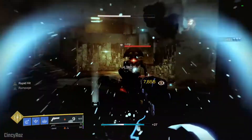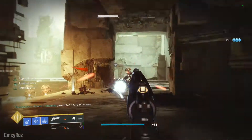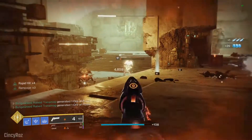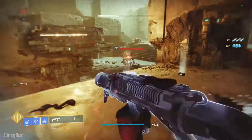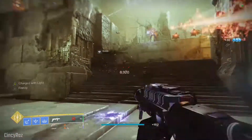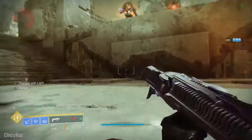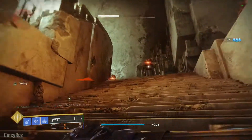Why would you want to use Kinetic? Well, maybe you've got a good Igneous Hammer or a Bottom Dollar in your energy slot. See how slow this is without Slide Shot — that's too slow. So just keep an eye out for blinding grenades on your Truth Teller and Slide Shot on the Ignition Code.